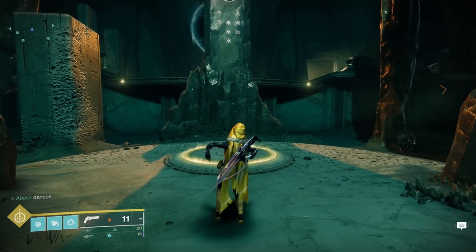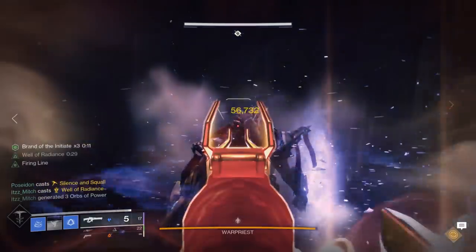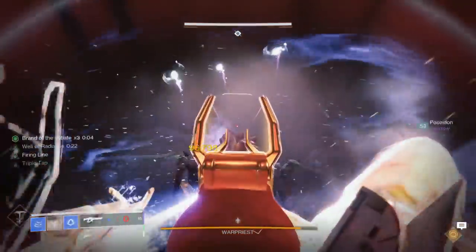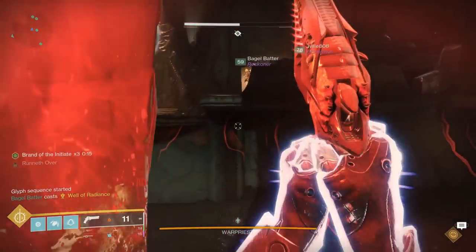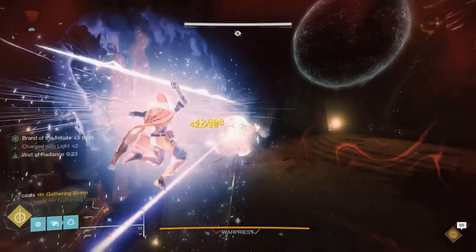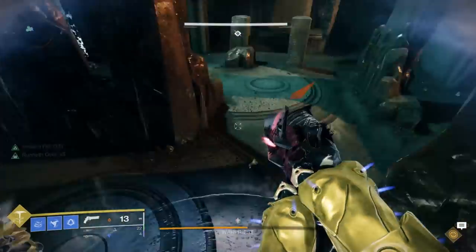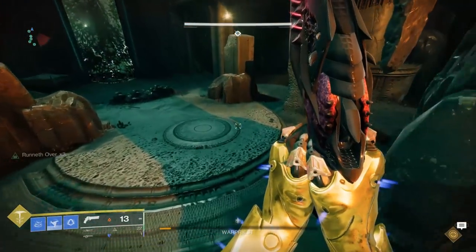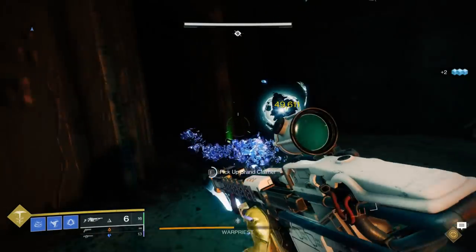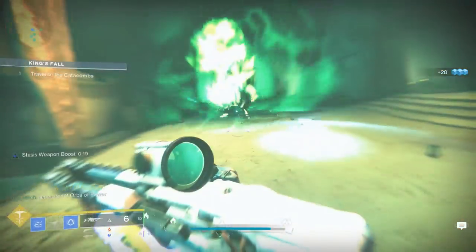Tip number three also takes place in the Warpriest encounter, but this time is related to our damage phase. He can hit the cha-cha slide at just the wrong time, dip behind the totems, and scuff our damage — leading to additional phases, which makes this one of the longest encounters in the entire raid. To avoid this, you can actually jump up to the right hand side of the stage, throw down a well, and have the boss never leave your line of sight again. I only recommend this if we're dealing damage from the right or middle plates, because you'll have a free exit to get out after damage and stay safe behind the totems. I would never recommend this from the left hand plate. As a cheeky bonus, you have a much easier route up to the top left knight than you would otherwise — so regardless of skill level, this strategy is for everybody.